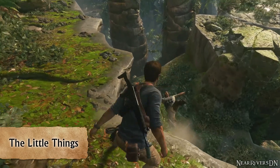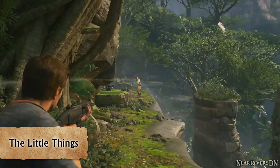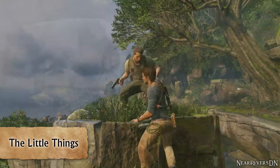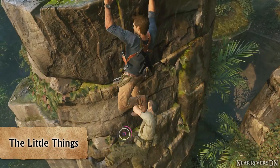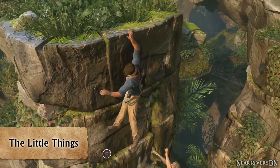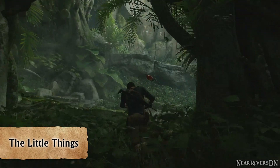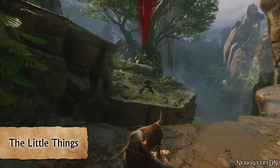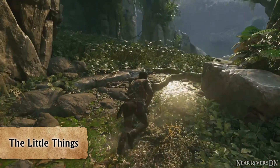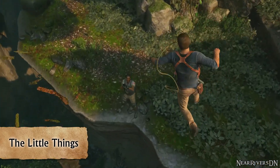Number three: it's the little things. Like long guns now having straps, enemies who self-preserve, enemies who bleed, Drake being startled by flying animals, and environmental effects on clothing.